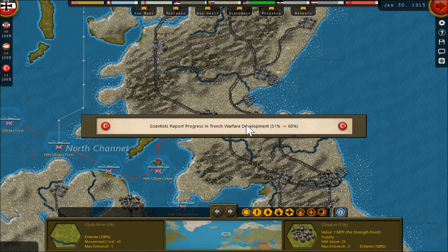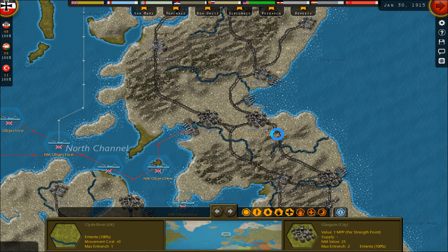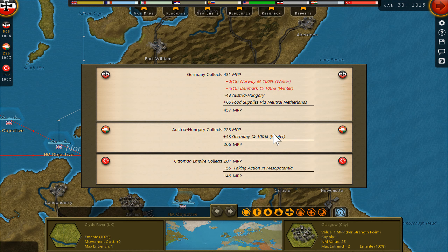A boost for trench warfare for the Ottomans — this is good, then they can dig in much better. My shipping out of Norway and Denmark is more or less destroyed, but I get food out of the Netherlands — it is okay.